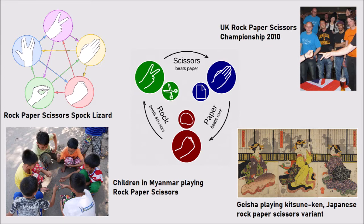Hello and welcome to today's episode. Today we are talking about Rock Paper Scissors. Rock Paper Scissors is a hand game originating from China. You've probably heard of it — it's usually played between two people.